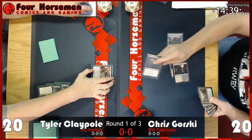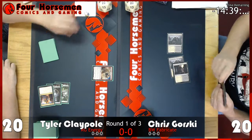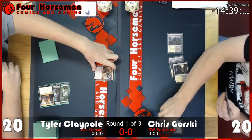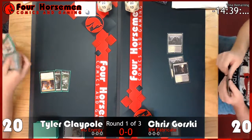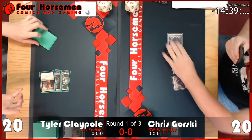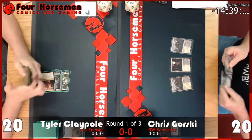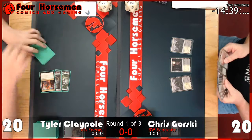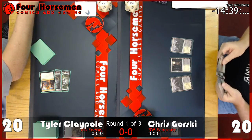If you pump the Pummeler's power, usually with Larger Than Life, you can win the game by swinging in for 36 damage on turn four. That seems pretty strong. It is strong, but like every other aggro deck it's very vulnerable to removal. I haven't personally seen Chris Gorski's list, but Fabricate could potentially deal with Electrostatic Pummeler by making lots of Servo tokens to block and eventually swing wide.